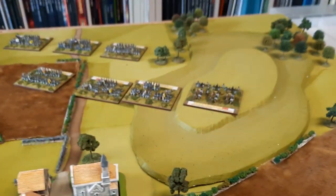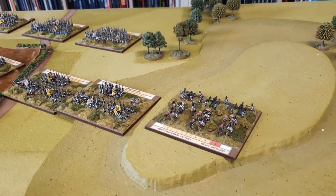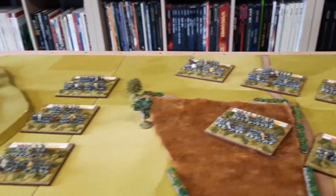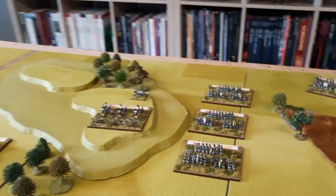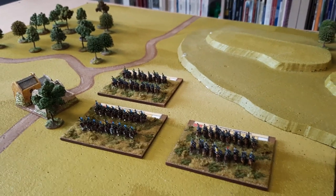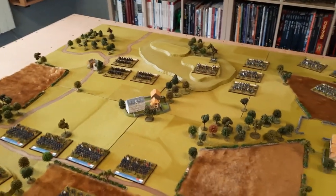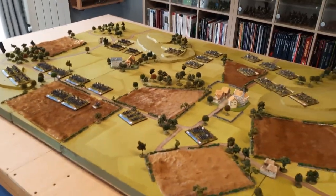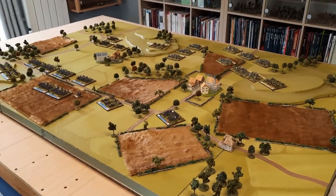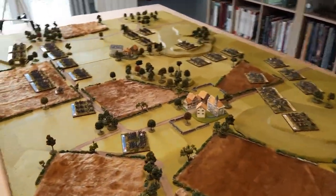Facing them on the high ground we've got a lot of Austrians — an artillery battery, a lot of infantry regiments with three battalions to a base, more infantry coming in, more artillery, and the Austrian commander at the back. A load of Austrian hussars are bearing down on the French infantry. I think this terrain really works for this scale — it looks pretty cool. I've had this game for years and been collecting these figures for over ten years, and I really do need to have a game of this.